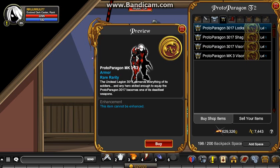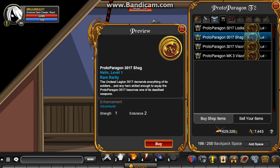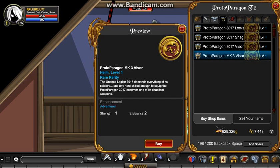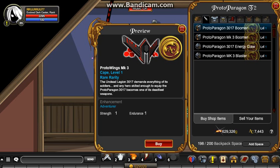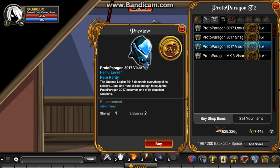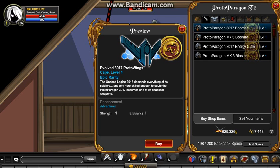For helmets, we have the Proto Paragon 3017 Locks, 3017 Shag, and 3017 Visor — all in the Tier 1 shop. Proto Paragon MK3 Visor is only in the Tier 2 shop. Evolved 3017 Proto Wings would be in the Tier 1 shop, and Proto Wings MK3 is only in the Tier 2 shop. If you have the Tier 2 shop you have all these items, while Tier 1 only gets the Proto Paragon 3017 stuff.